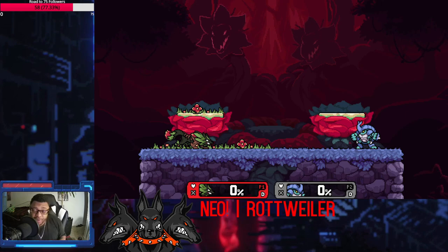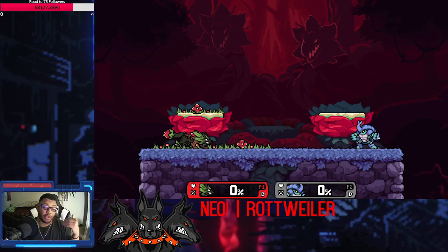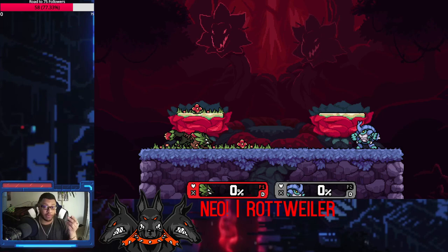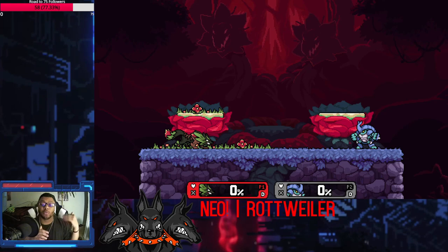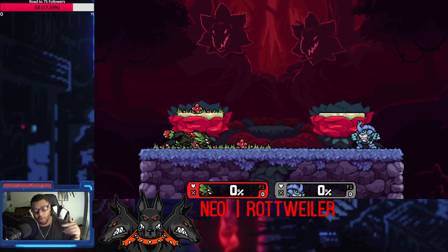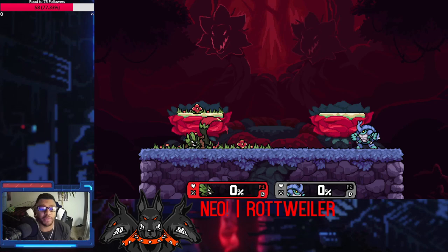Sylvanos is a weird zoner. Normally when you see a zoner, you think about their projectile that makes you want to jump. Every zoner has a move you don't want to deal with on the ground, making you jump, and then they have something in their kit to punish that jump - that's a zoner. It creates a 50/50 of 'are they going to do the grounded option I have to jump over, or will they swat me out of the air?' Sylvanos is weird because he doesn't have a traditional projectile that creates that conditioning.